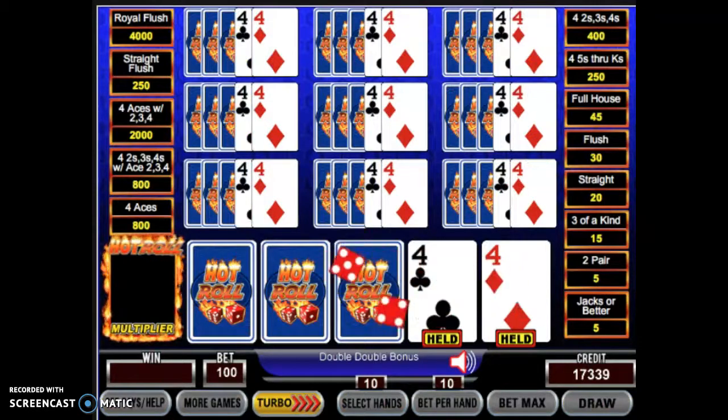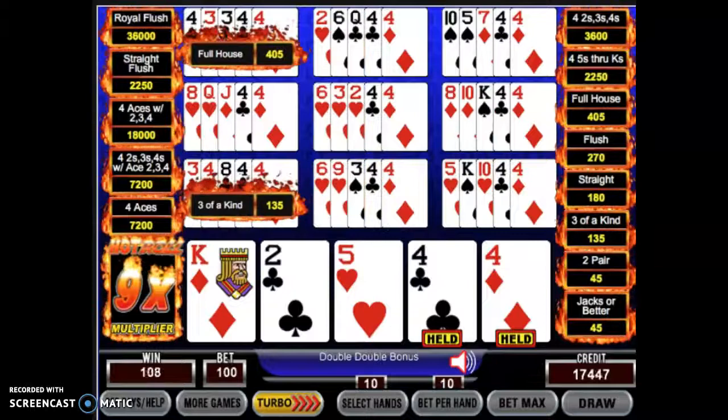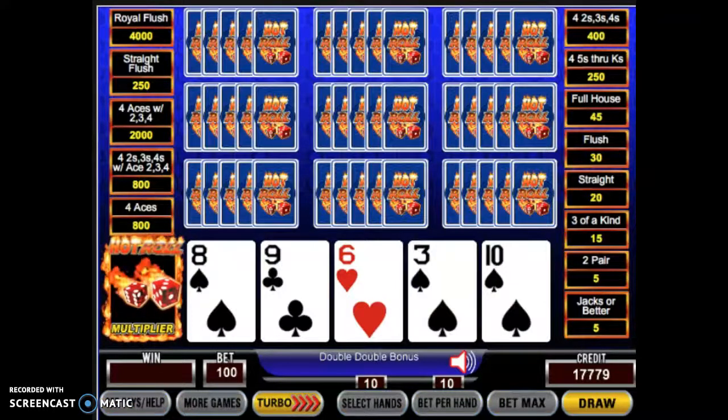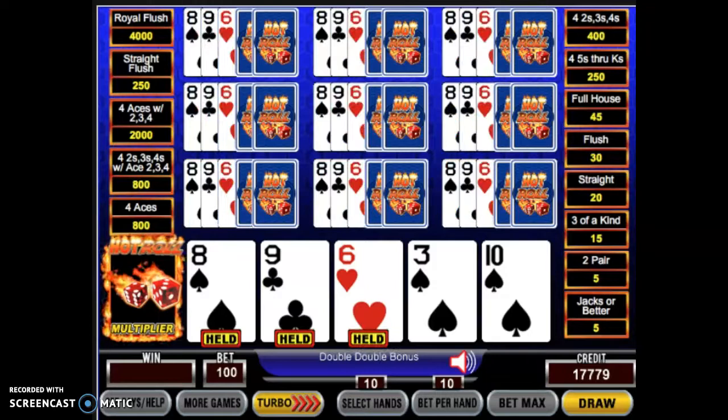We've got a roll of two, so we hope for at least one more. And now we've got a full house — again $540, again betting $100 here. That's great.